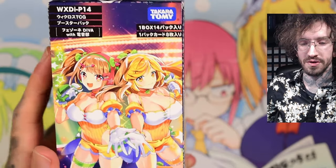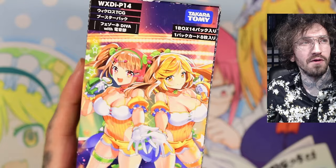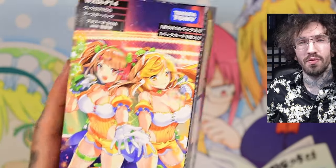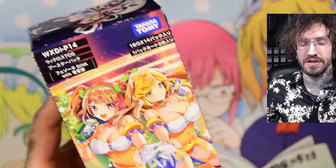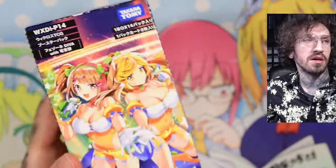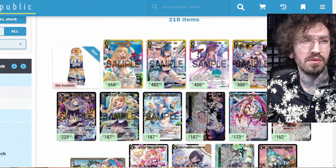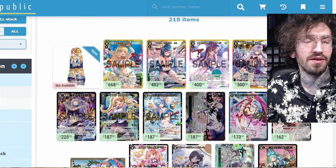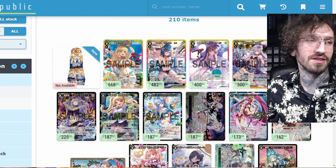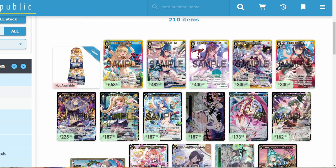Hello and welcome to another Japanese V-Cross unboxing today with Set 14. This set released last year and was pretty popular and sold out fast, at least in the shops I was looking. I don't know if it's because there are playable cards or just the swimsuit set bonus, because there are some more loot artwork in this set.